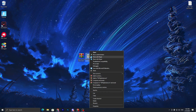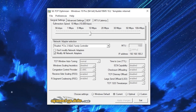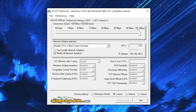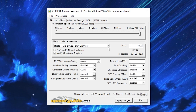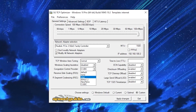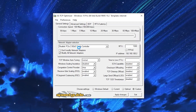Once you have TCP Optimizer, right-click it and run as administrator — this is the most important step. In the General Settings tab, set the connection speed slider all the way to the right, which is 100+ MB. Go to the Custom option, add your network adapter, click the Congestion Control Provider dropdown and set it to CTCP. On the right side, find Checksum Offloading and set it to Enable, then apply.